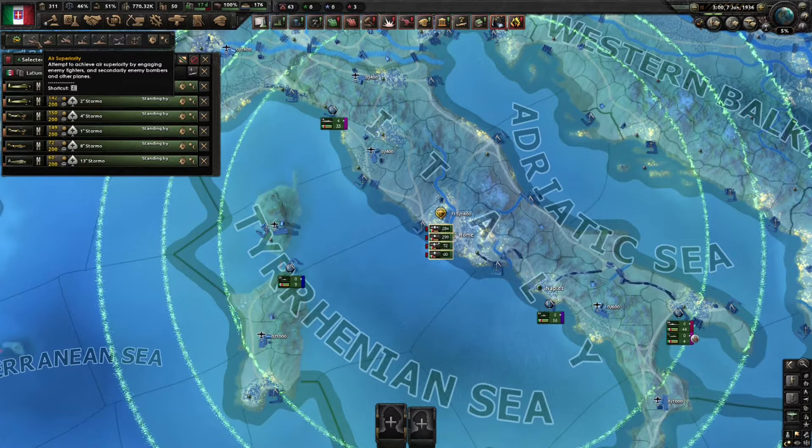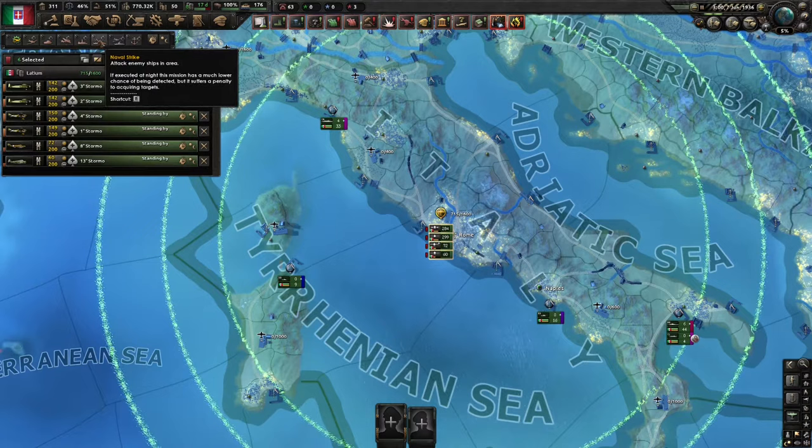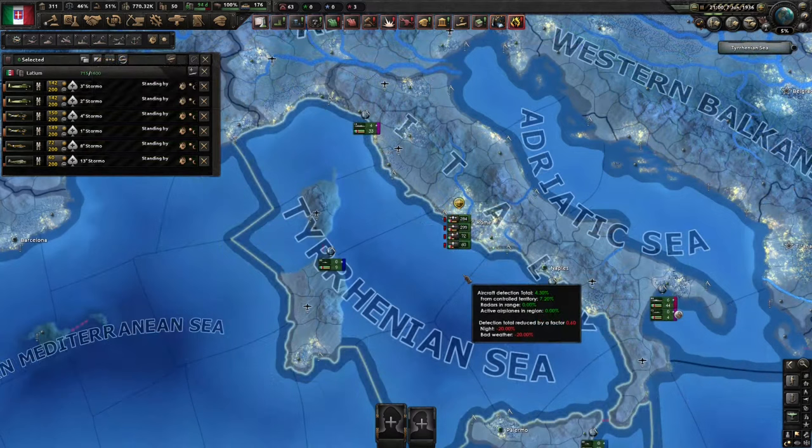The next mission to know is the close air support one, which is carried out by your bombers. This specifically targets enemy land units, so enemy divisions, and having good air support can make or break your playthrough. You also have the naval bombing mission, which is another main one you'll use, carried out on sea regions to target enemy ships. Finally, the strategic bombing mission will target enemy factories, infrastructure, and other buildings. This can wear down and weaken your enemy over time, as well as distract their air force, taking them away from the front.